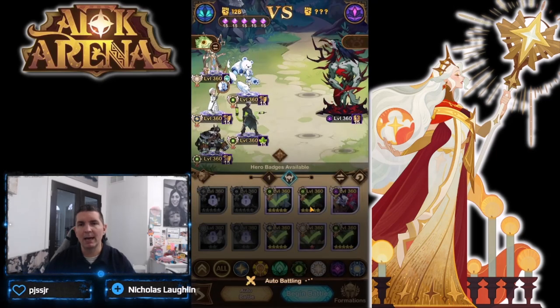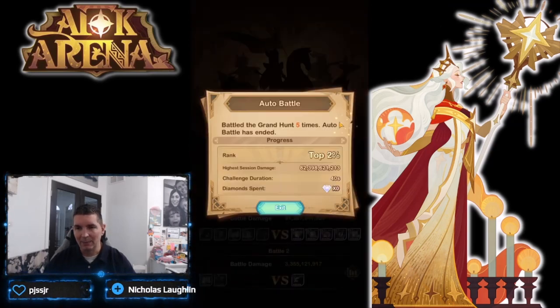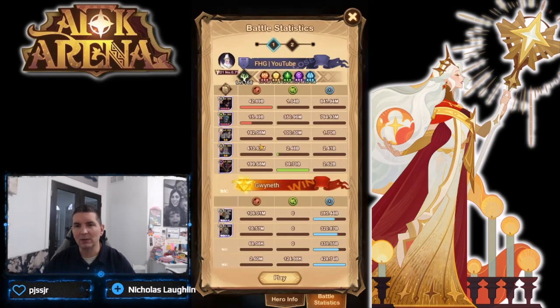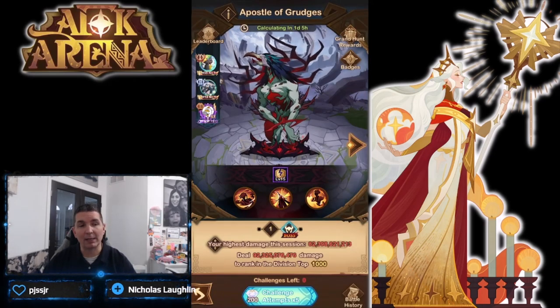We have one more attempt. It seems like the Scarlet team is very strong, but of course we're forgoing the might team here. Results: 50, 62, 60, 25, 28 — not super impressed. The Scarlet and Grez combo is literally carrying everything, while the Damon team didn't do much.